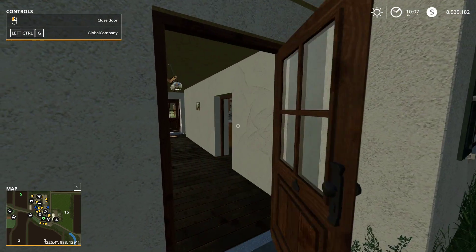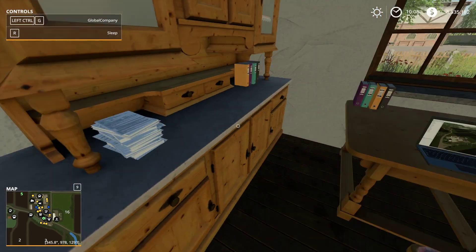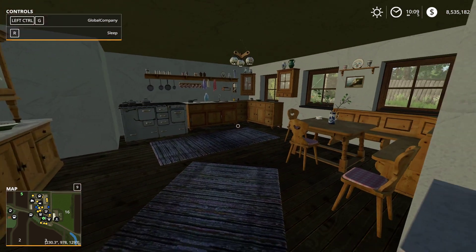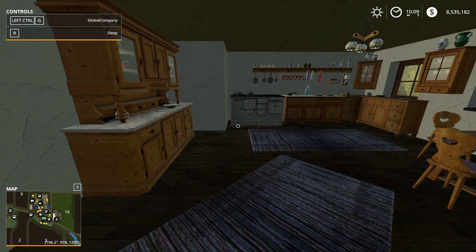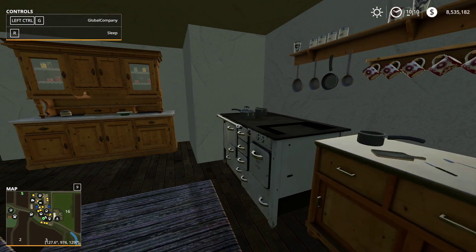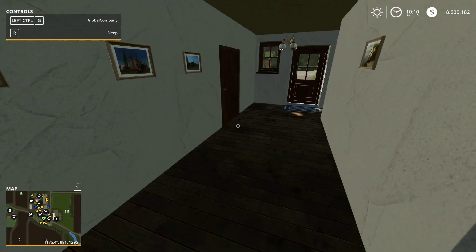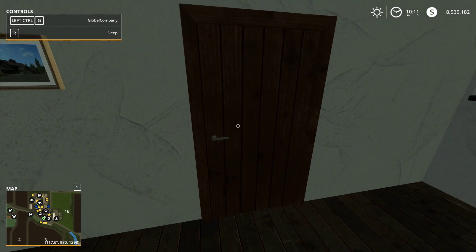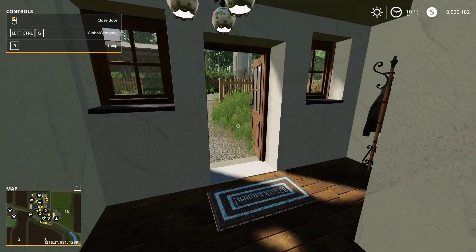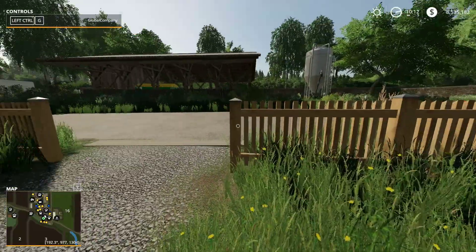I'm going to check out the house. I got the sleep trigger here - cool. One thing in the kitchen that bugs me: there is no fridge. How are they managing without a fridge? Maybe it's somewhere else, like in the living room or something. I can open some doors but not this one inside.